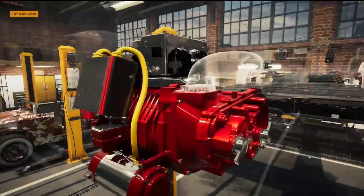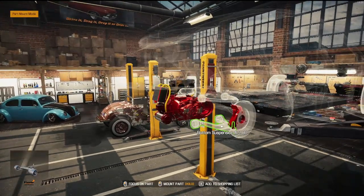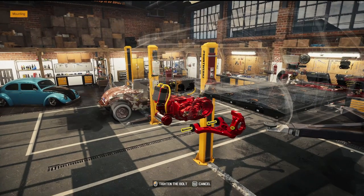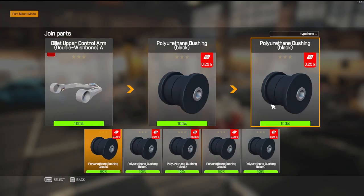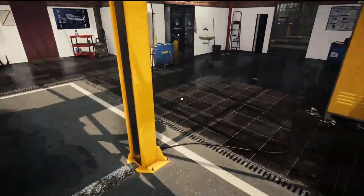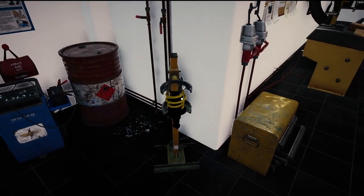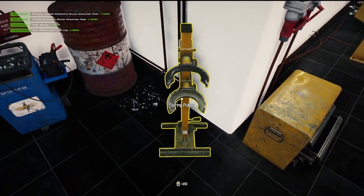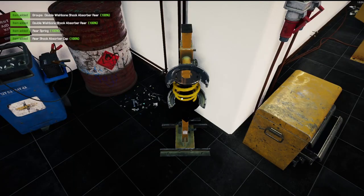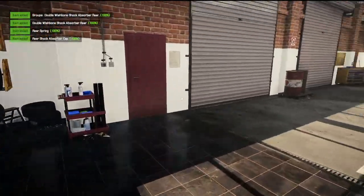We are going to get this rear end done, then we'll work on the rest of the engine. Upper and lower control arms — we are going with the TK aftermarket arms as well. I always do that. I did not put my shock absorbers together, so that's going to be a thing. Putting those together real quick — going with the simple black, yellow, and chrome like I did up front, so that matches everything.